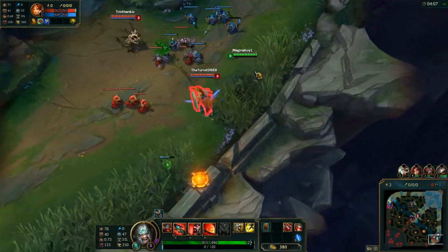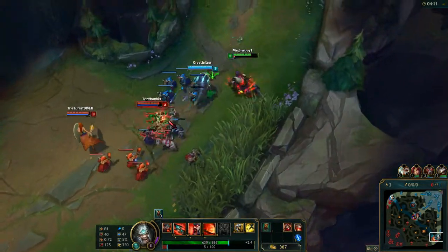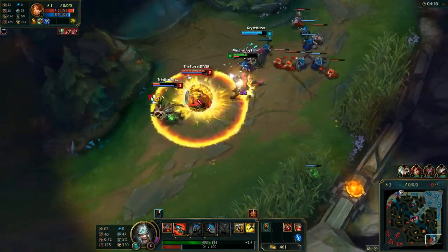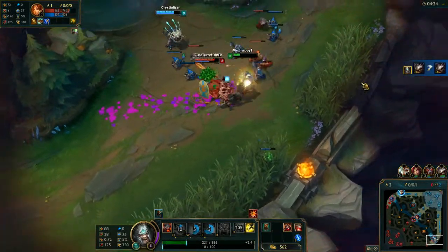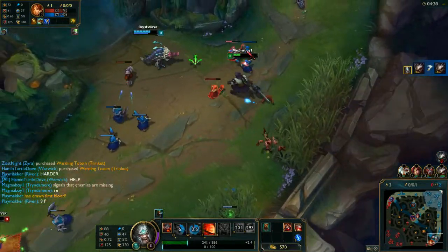We're already level 3. Going to get stunned — not too big of a deal. I'm not too afraid of Kog'Maw. He's going to try to run away, so I'll slow him down. I'm going to exhaust him, so our Kog'Maw should be able to take him out. Their Kog'Maw is going to try to explode on me, so I'm just going to flash away — don't want to give them a kill.